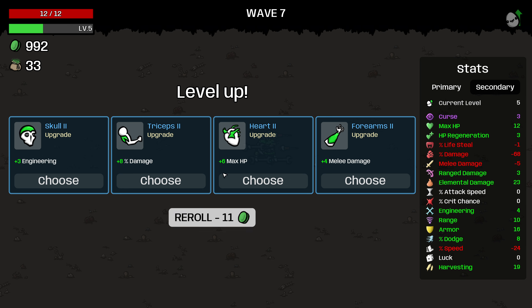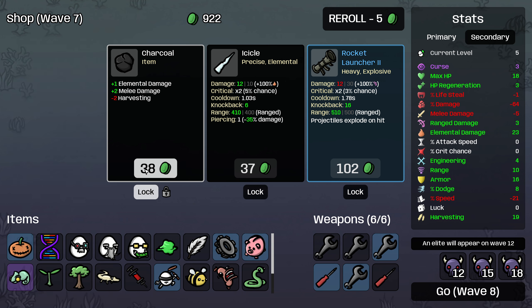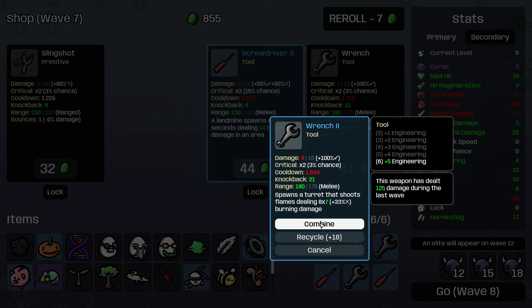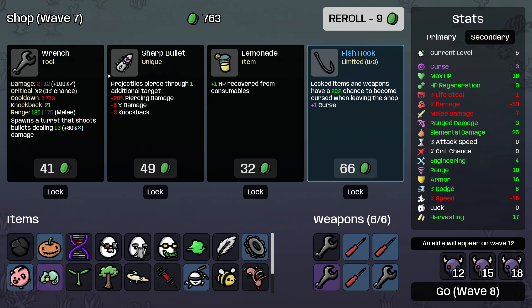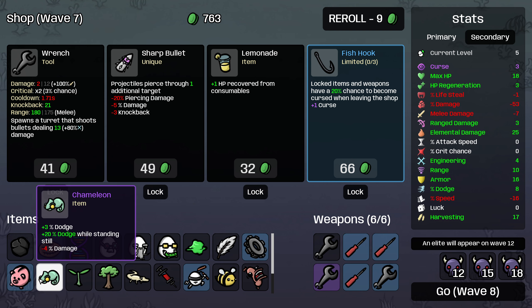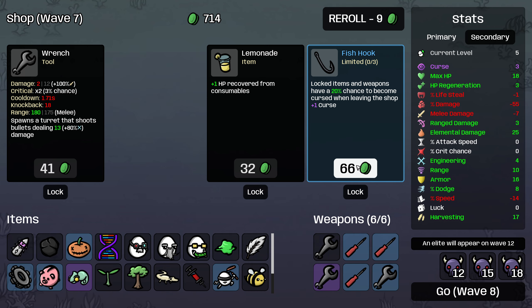We have a lot of money and not a lot of opportunities to buy health. And just going up to 18 max HP is going to be massive for us. Take both of these items and then we'll grab a screwdriver. I'm going to combine here into a level three wrench and a screwdriver and a wrench and roll.